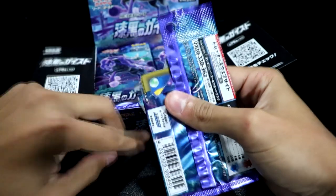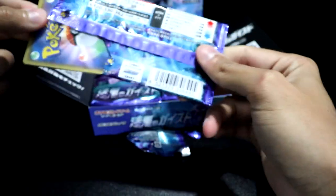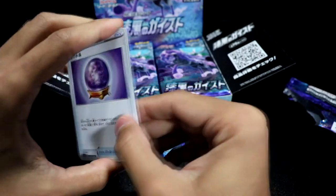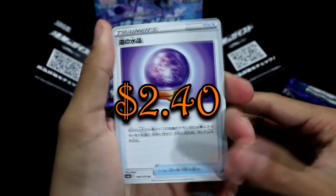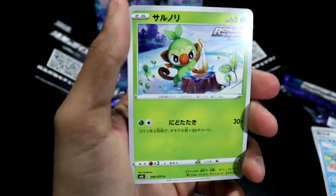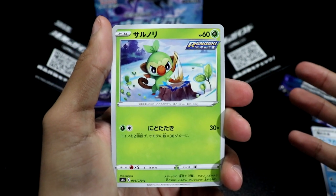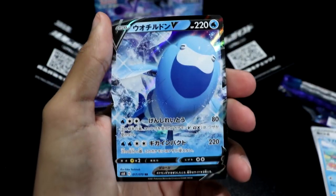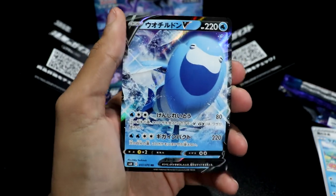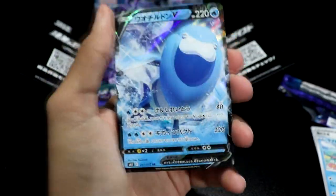The packs' actual packaging and plastic are very different compared to normal TCG packs. I believe you open from back to front. We got an orb of sorts, a Cutiefly, a Grookey, and they're still incorporating the same mechanic from Battle Styles — the Single Strike and Rapid Strike. Starting off hot with an Arctovish V, which is also one of the most confusing Pokémon — the mouth is actually on the very top.